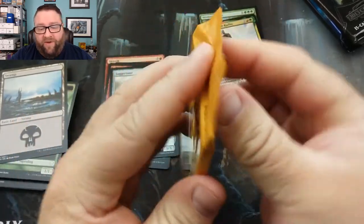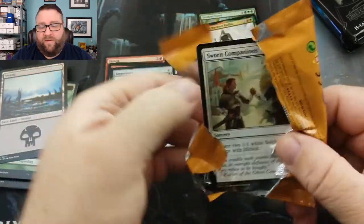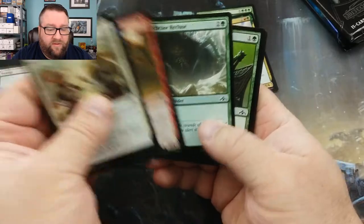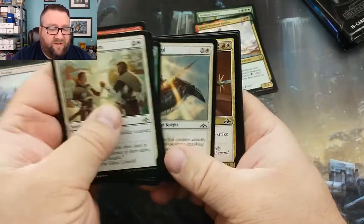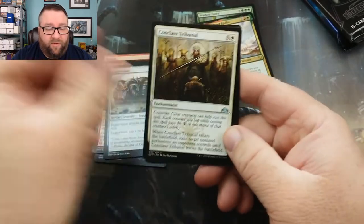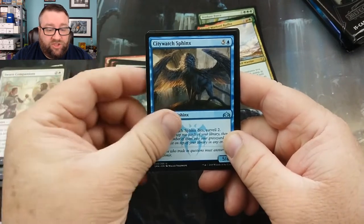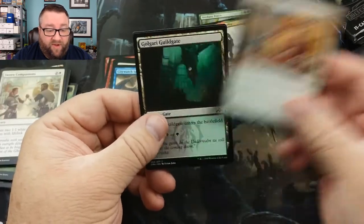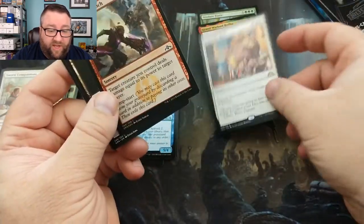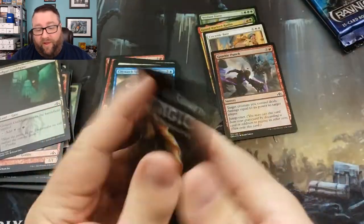We've got a pack of Guilds of Ravnica next. I don't think there's anything in the commons — I could be wrong, I'm a little off on prices right now. We've got a Conclave Tribunal, that one's not too shabby. We've got a Swarm Guildmage, City Watch Sphinx, and a Citywide Bust, and we do get a Foil — a Foil Gravitic Punch. That's not too shabby at all. I really like that card.